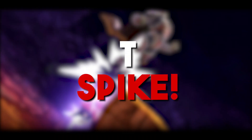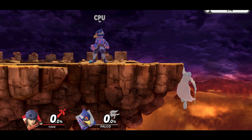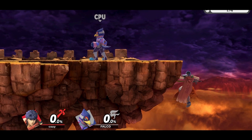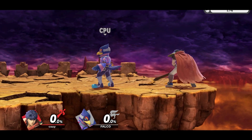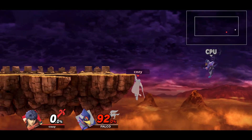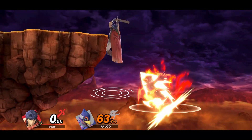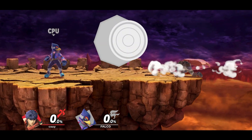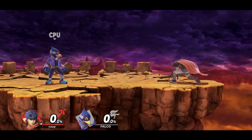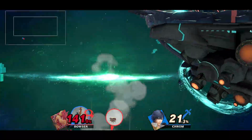And lastly, we have what's known as a T spike. It's really simple but can be really effective at times. To do this, you simply grab onto ledge, let go of ledge, and come back up with the double jump rising down air, which will cover the ledge below you. This will allow you to successfully two-frame or edge guard your opponent while also landing back on stage and not giving up stage control. You can let go of ledge by tapping either back on the analog stick or downwards — both work fine. This can work for all down airs, even the suicide down airs, so add this into your arsenal as well.